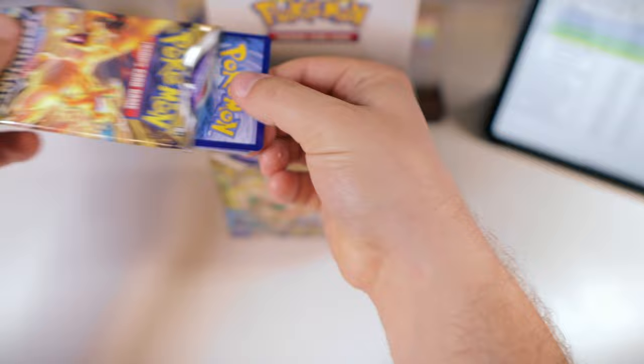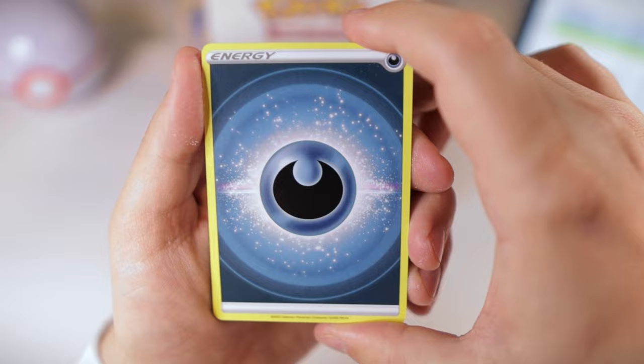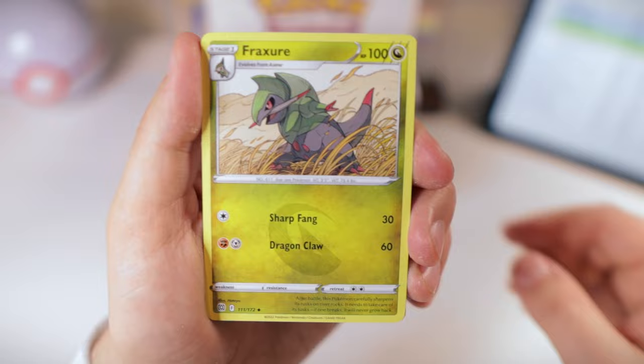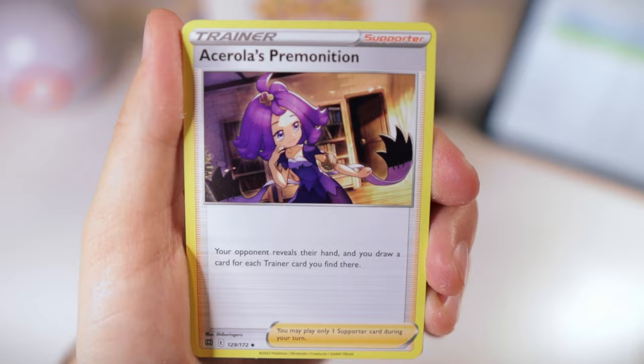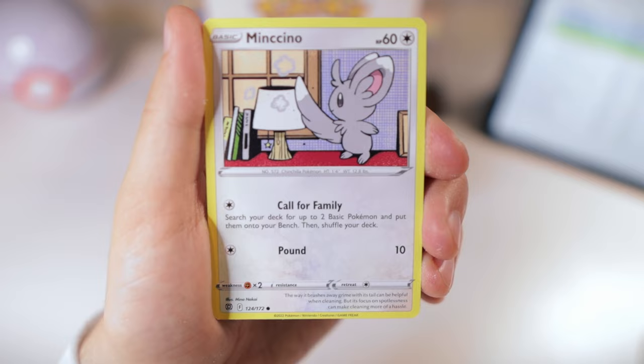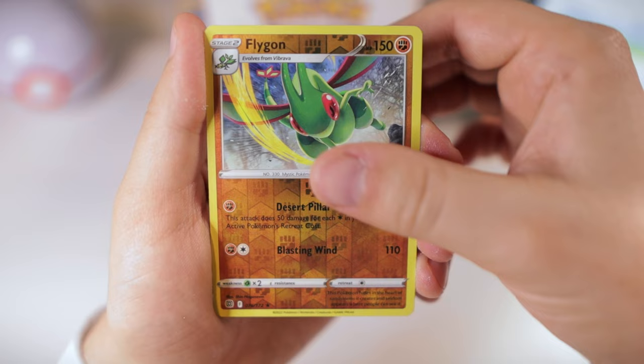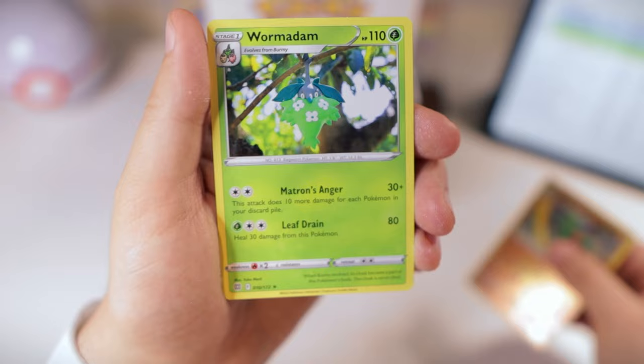Let's start with one pack before we get into that. Starting off with a very cool Darkness Energy — got a little bit of a different look to it. Fracture, Marnie's Pride, Acerola's Premonition, Piplup, Turtwig, Mincino, Carablast, the Weasel. The reverse is Flygon, and we also have just a non-holo rare Wormadam. Frankly, I don't Wormadam.